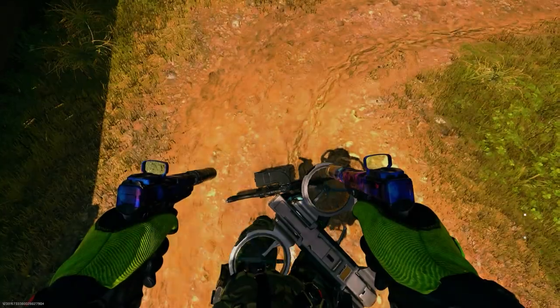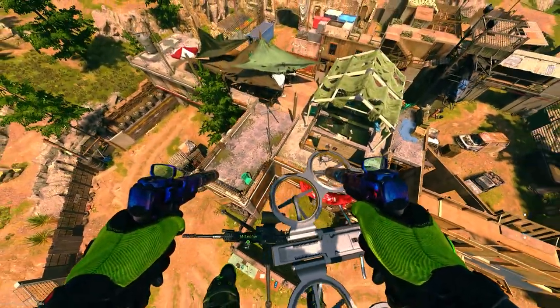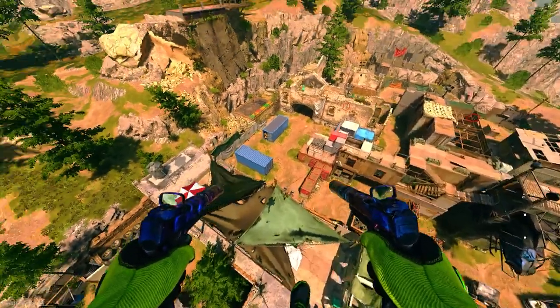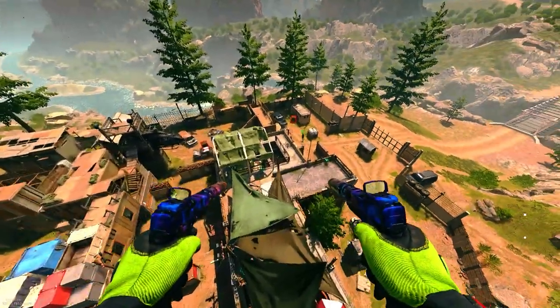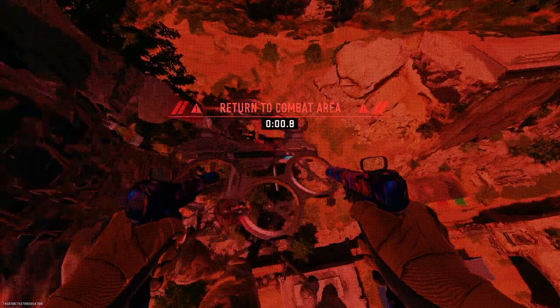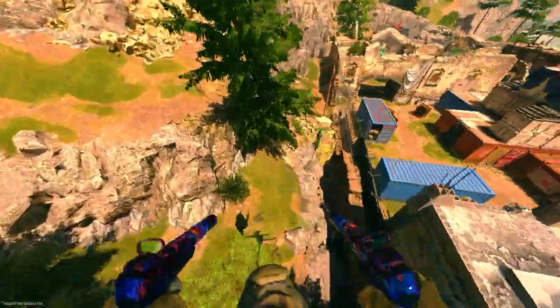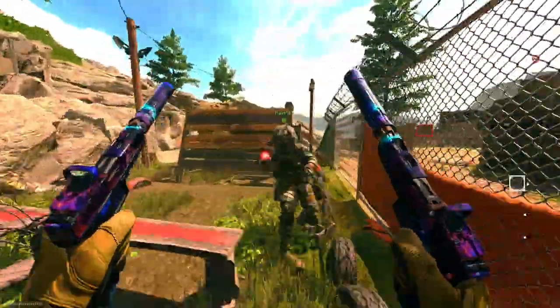We're now on Shoot House. You want to get to a certain height where you can jump off and land on the barrier — and then you're on top of the map on Shoot House, which is incredible for the view. If you want to get out of the map, fly the drone around the barrier and land it. Sometimes the turret may freeze in the air, but you can drop down and land outside the map and freely explore.